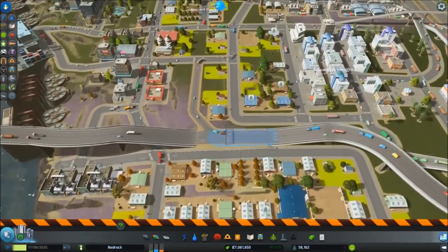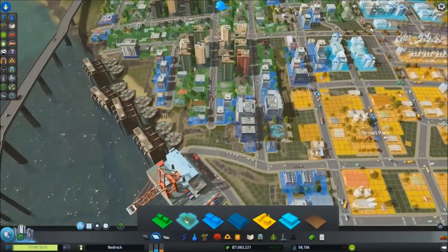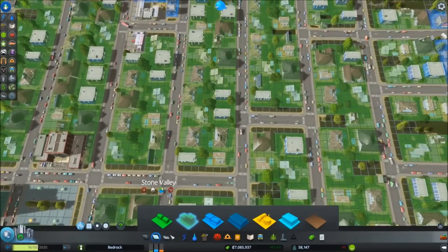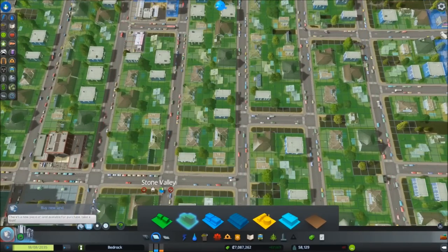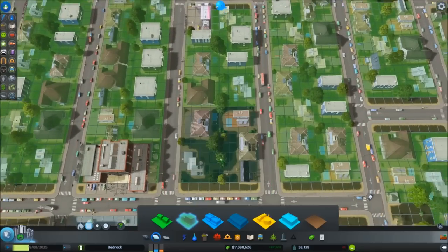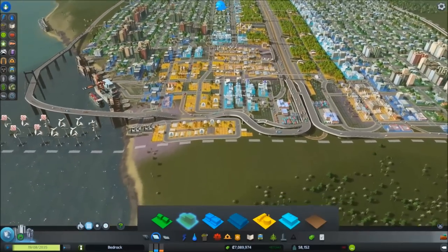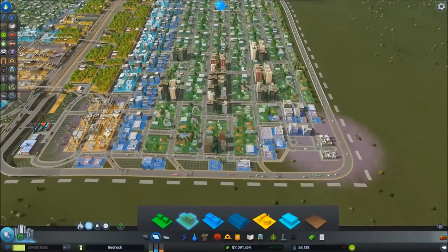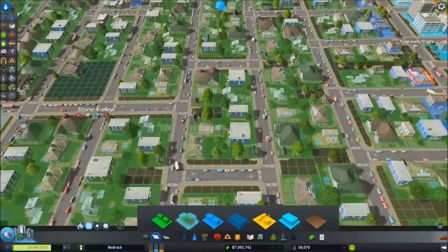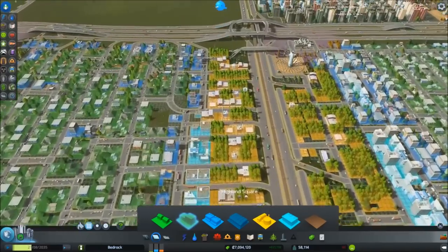These buildings are going to go abandoned unless they find enough workers, so this area may end up requiring some more high-density buildings. I'll find a spot and add a few more high-density residential buildings so there will be more workers for these areas. No problems with workers in other parts, just this part. Alright, that's been handled and the traffic here looks fine.